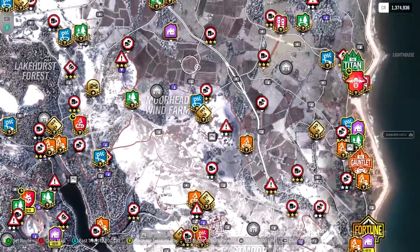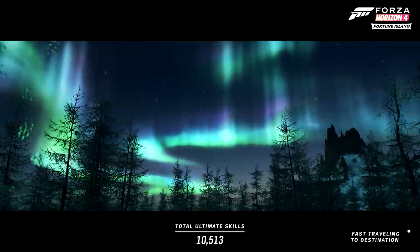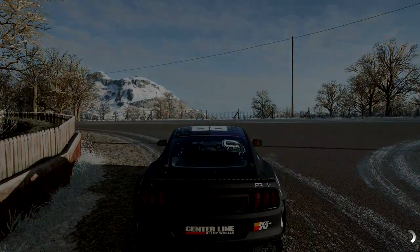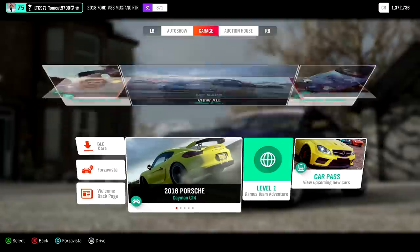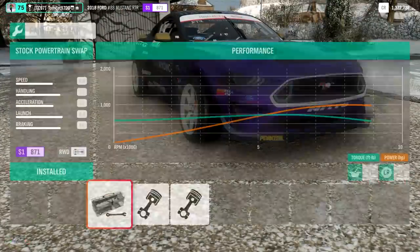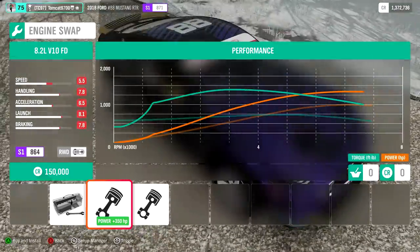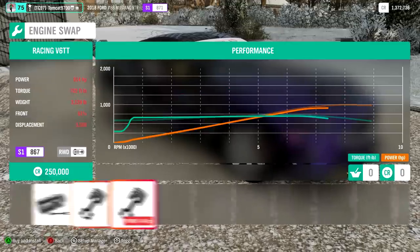Now let's go ahead and head to one of my houses so we can modify this thing - which it doesn't really need to be modified in the first place, but let's see what we can do with it once we throw some crazy power at it. Even if it'll let me throw crazy power at it, you better believe I'm going to. It won't let us modify the current engine but it will let us swap it to the 8.2 liter FD V10, which is the one out of the FD Viper - which would be crazy. But this is a racing twin turbo V6, that's an interesting one.